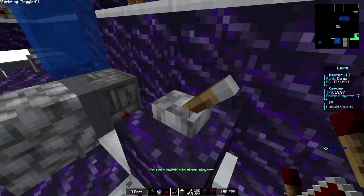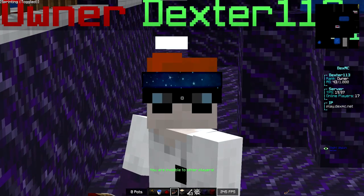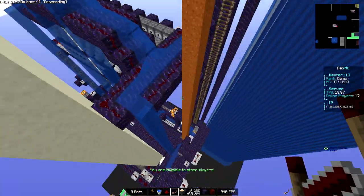So obviously you can flick the lever. However, you should go ahead and read the rules on the server you're playing on and make sure that you can actually go ahead and make this fully auto. But in this case, let's go ahead and just flick the lever right here and go to the walls.